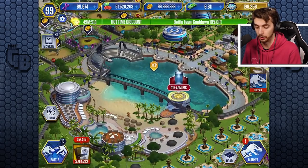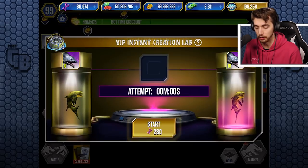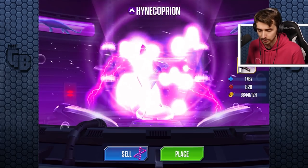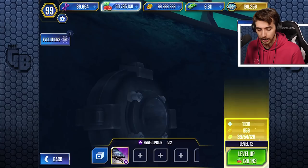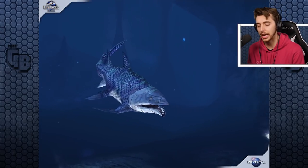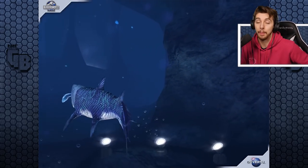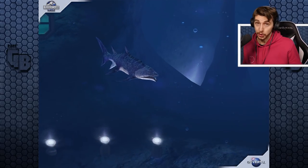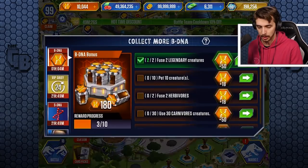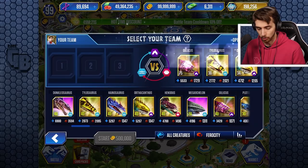We'll go instant hatch — god no, we're not doing anything else, because otherwise it'll be thousands of bucks. Instant fuse it — heck yeah, only 280 this time. Let's get it through level 20. 2,335 health and 1,094 attack. It puts it around about usable in the battle I'm about to do. Which is good, because we need to use it. But it's not amazing, I wouldn't say. Fuse two legendary creatures — there you go. Funny, I did that all the time. So now it's level 20.